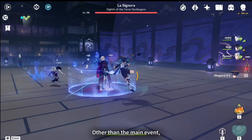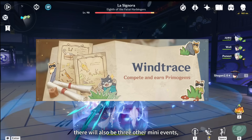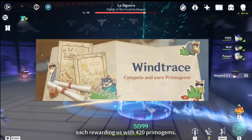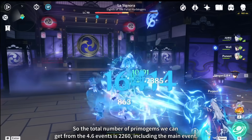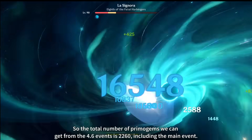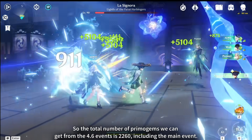Other than the main event, there will also be three other mini-events, each rewarding us with 420 primogems. So the total number of primogems we can get from 4.6 events is 2,260, including the main event.